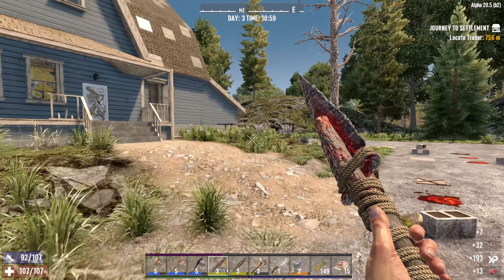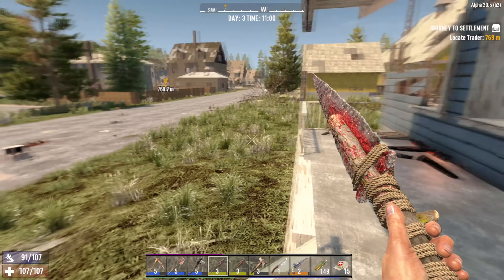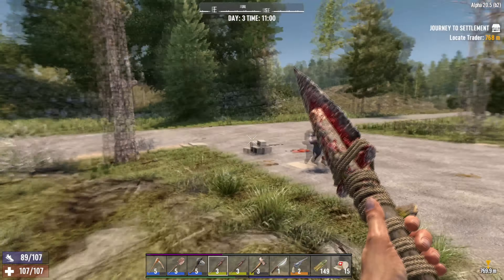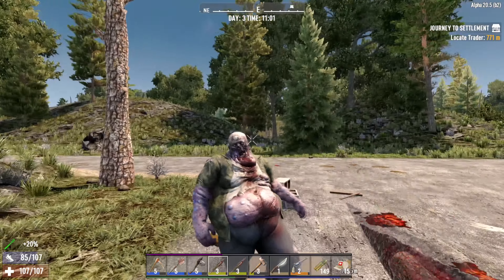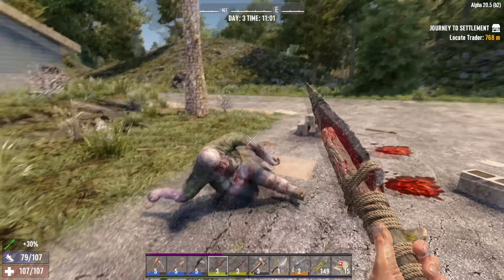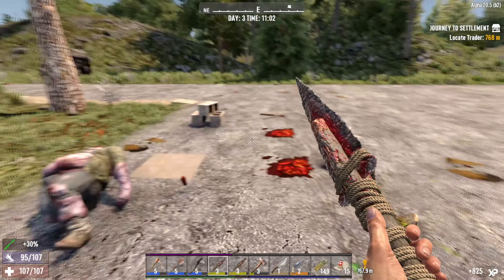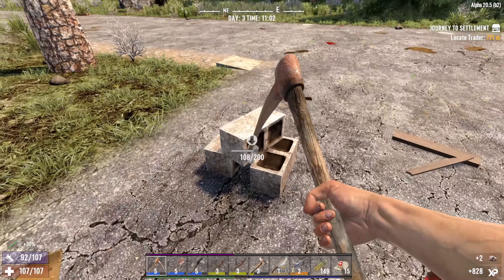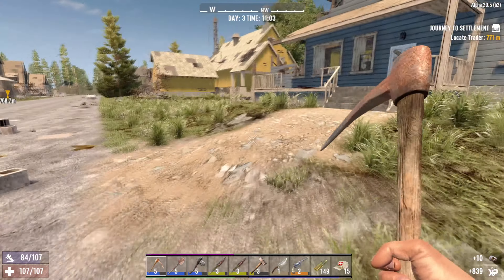Let's actually move on. It's a fatso — these guys can take a lot of punishment. I kind of remembered now why I had all of that stone: to repair my spears. There we go, that should serve nicely.